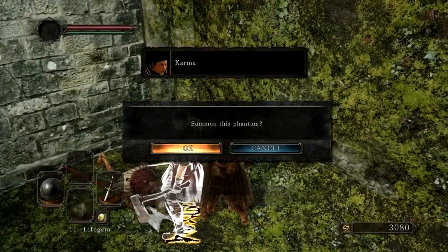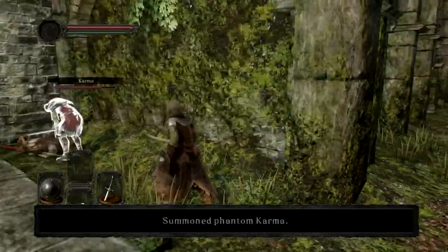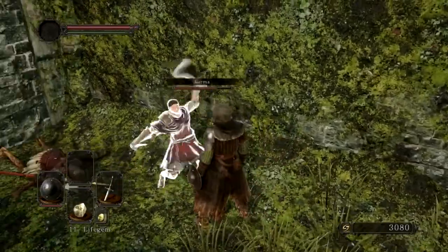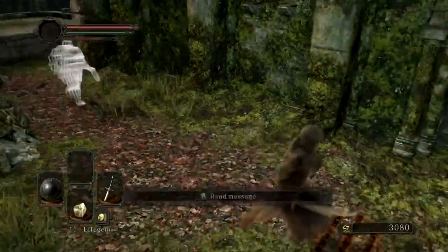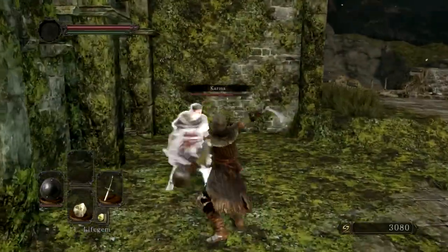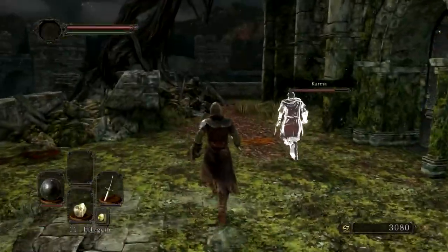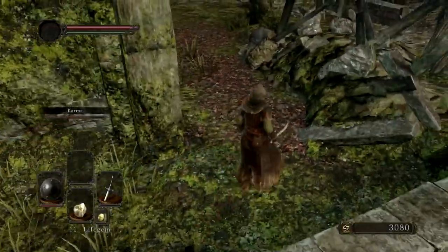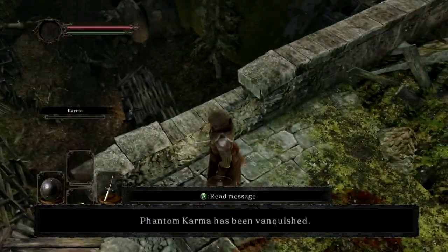Touch summon sign. Okay. Summoning phantom. I hope he doesn't kill me. Please don't kill me. There he is! Hey! How you doing, friend? You look cool. I don't think you're gonna hurt me, are you? Nah! Oh, crap! What the hell? What are you doing? Oh, that was the trap! Oh my gosh! Stop it! You're my friend! Stop! He was attacking me, but he can't even hit me. So is that why it said pointless? What a scrub. I got a witching urn though, I guess that's cool. Phantom karma has been vanquished. What an idiot. Did he just kill himself?